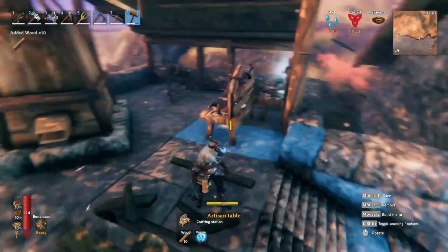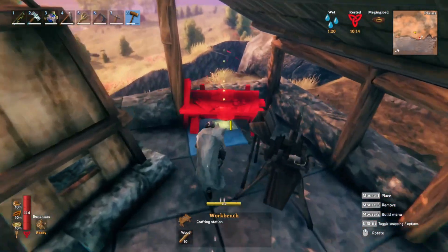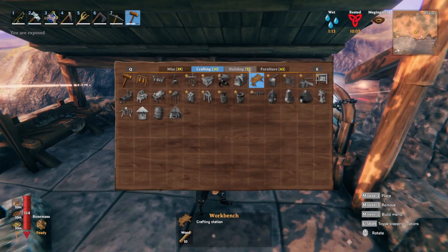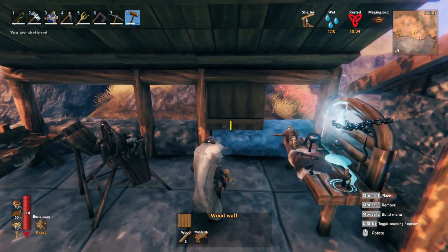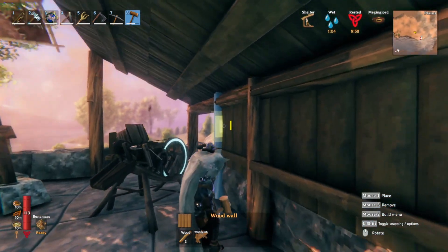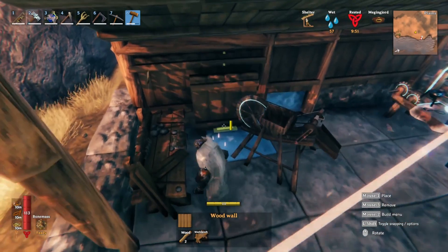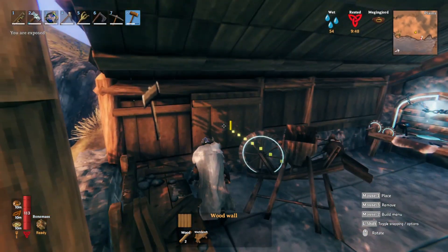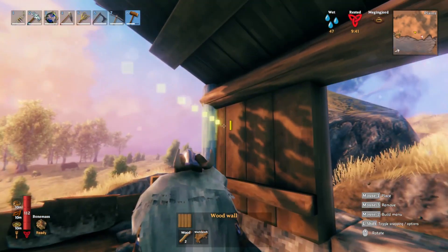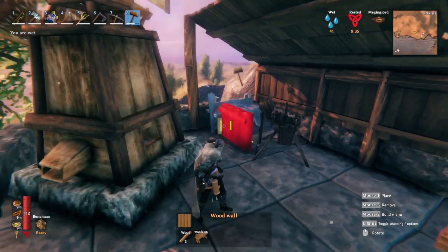We'll put this back right here. I want to keep a workbench back here - maybe I'll put the workbench right there. Then we could make another spinner if we needed to. Let's go ahead and put on a couple of random walls here so it's kind of enclosed, kind of room-like. Those didn't sit right - there we go. So I'm off to find more stone.